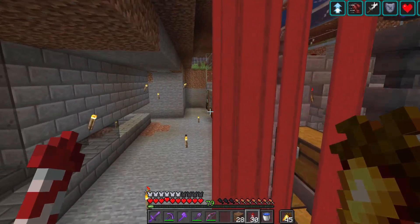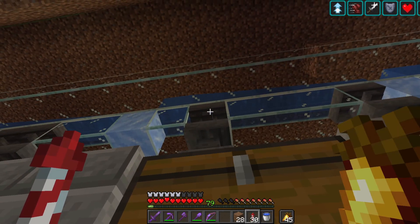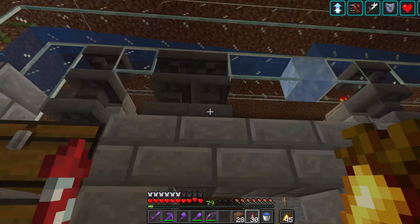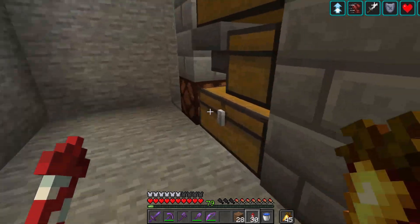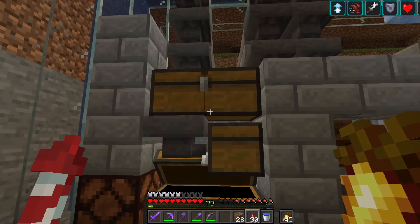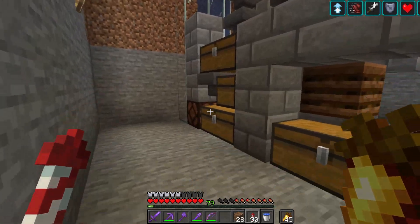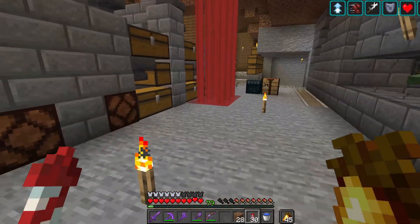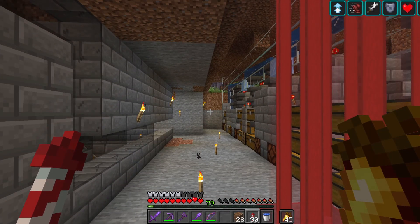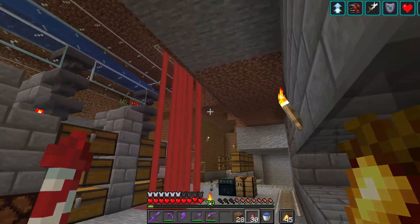I also have an automated sorting system for the iron. I've got two outputs for the poppies that are sent into bone meal. I already got a few poppies — this one's not from the farm, I just put them in this chest. I was just fiddling around with a few things and I forgot to go back to storage to put the poppies into the right chest.